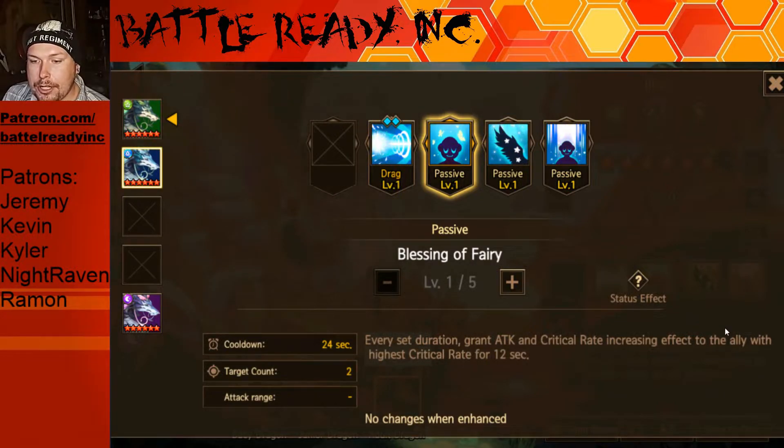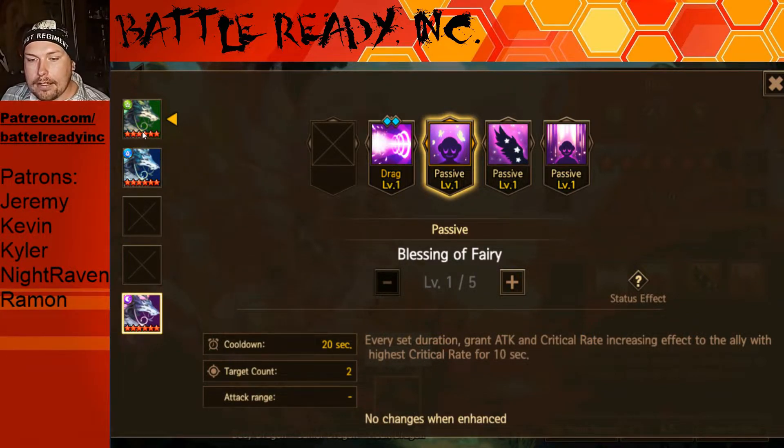The water type basically changes it so the buff goes to allies with the highest crit rate, which is pretty much always going to be your DPS. It's almost better than earth in that sense because you can use more unique formations. However, you've got to be careful if you're running crit rate buff on your healer — you might not want to give the attack and crit rate buff to your healer. Maybe you do if it's a dragon that scales off attack and you like big super heals, but it's not quite as easy as the earth one to build.